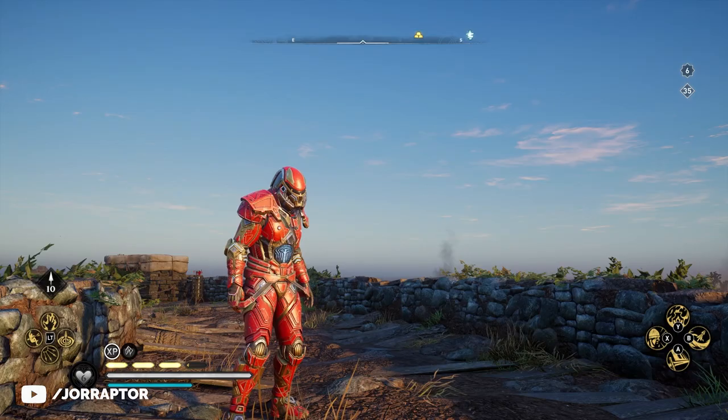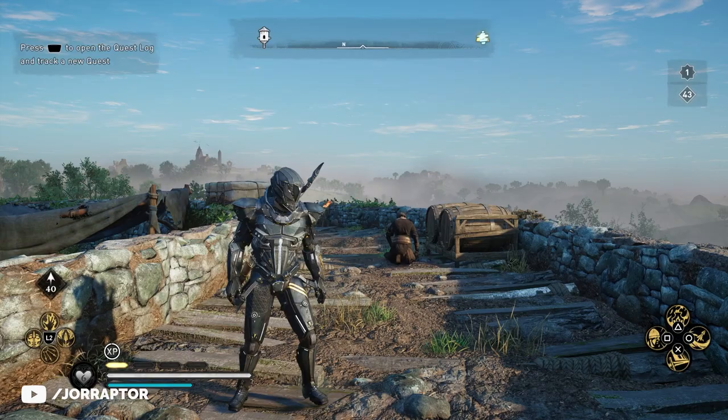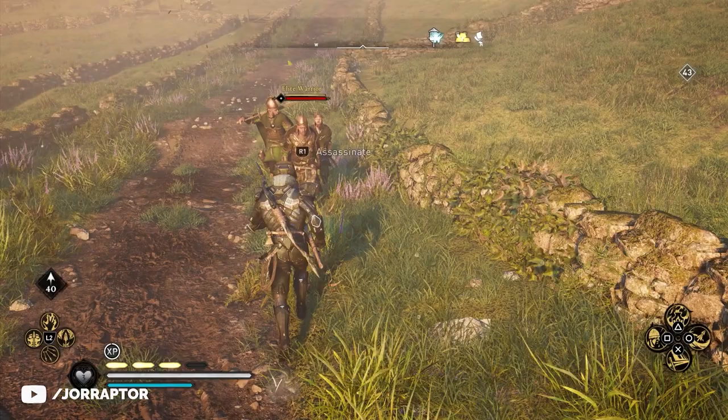Now it says an energy beam is discharged from the ice when using the Battlecry ability. And that looks like this. It's such an anti-climax. Still as good, don't get me wrong, but like — what happened here?